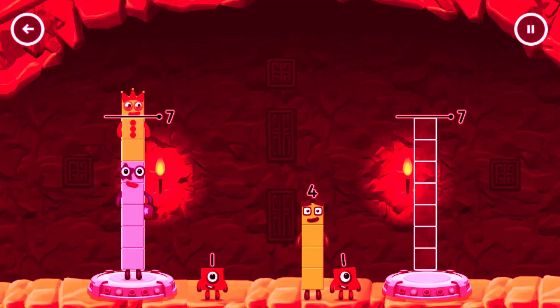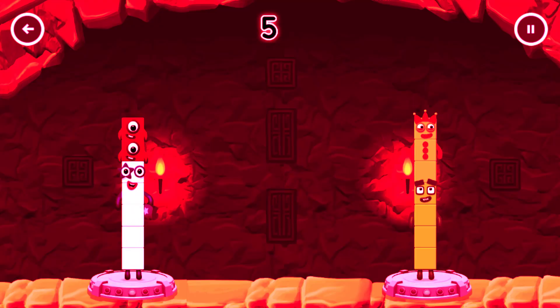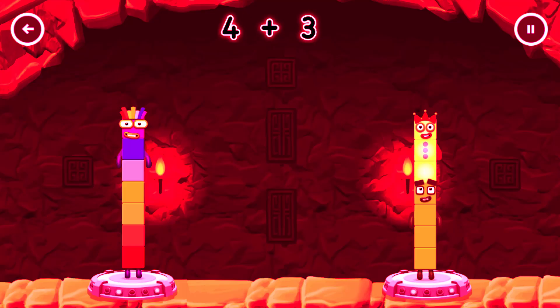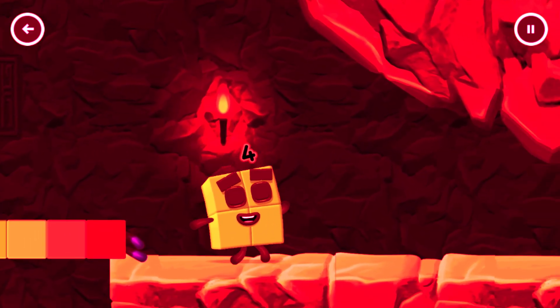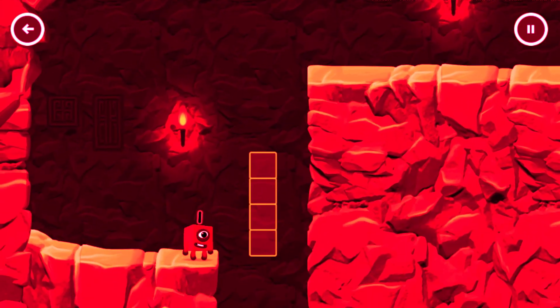I think three might need one's help to get past that wall. Share the number blocks evenly to make two groups of seven. Drag the number blocks onto both sides until they have the same number of blocks. Four, four, one, three, one. Correct! Five plus one plus one equals seven. Four plus three equals seven. Seven equals seven. I am seven, great! I'm not so sure four is going to fit through there. You made it!